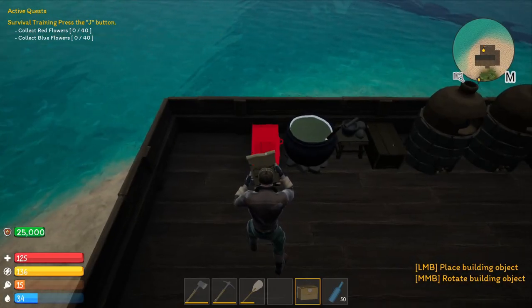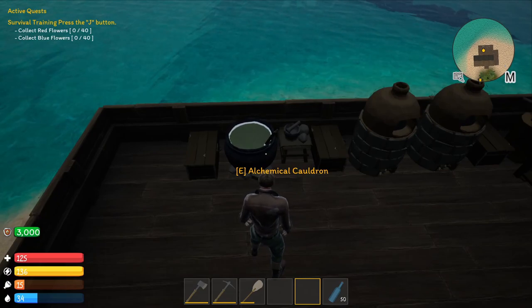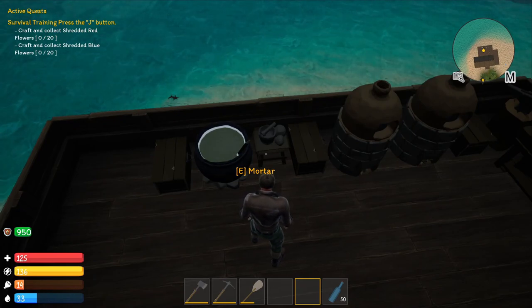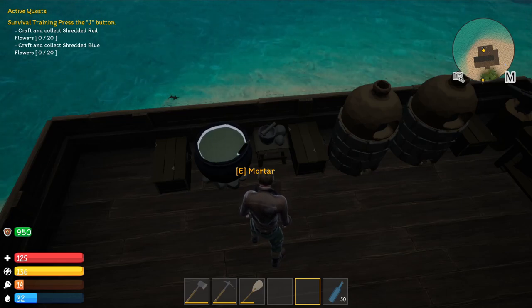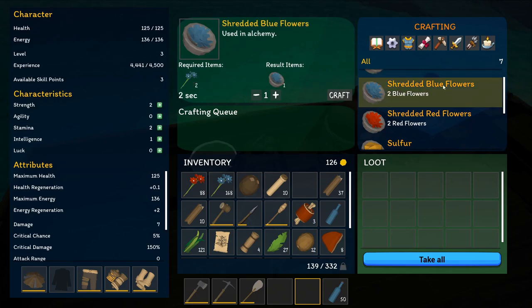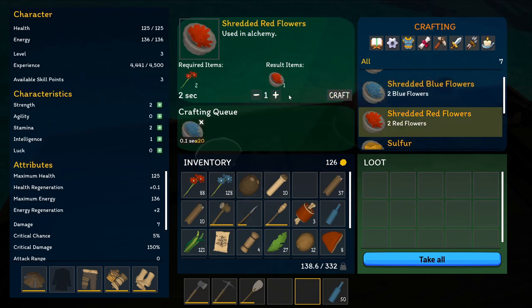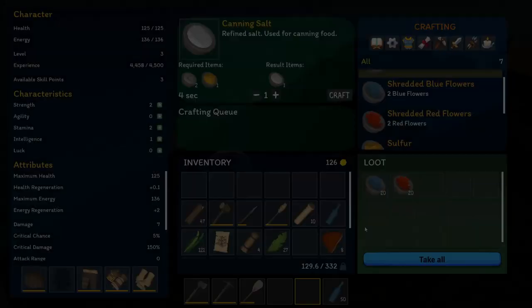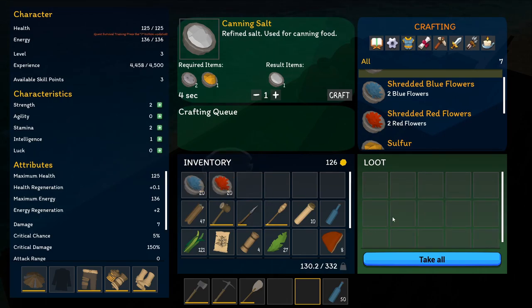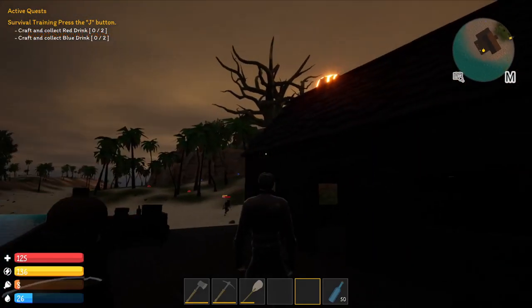Once it's crafted, drag it into your hot bar, come over here, and place it next to your mortar bench. Items that you make in your mortar bench will also be used in your cauldron, so it makes sense to keep them together. I'll also drop a supply box right next to this. Now the quest says to collect red and blue flowers, which I've already done. Next it's 'craft and collect shredded red and blue flowers.' To shred them, come over to your mortar bench, click E — the second and third options down are shred blue flowers and shredded red flowers.